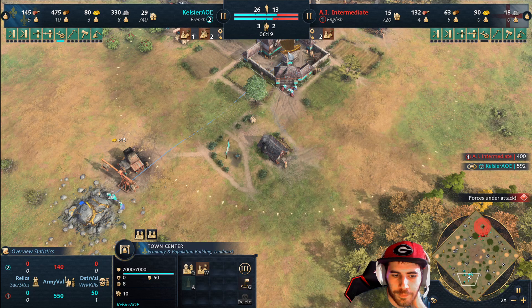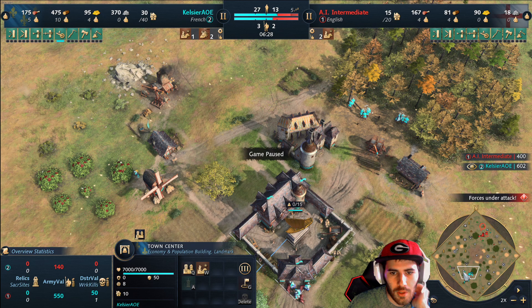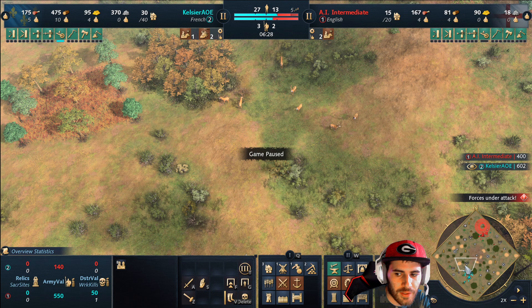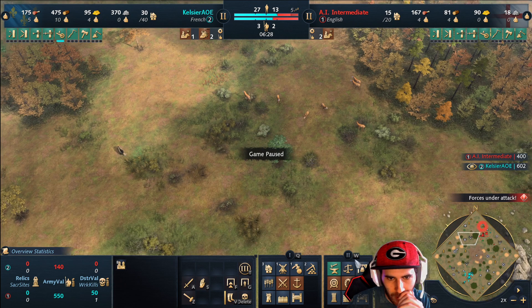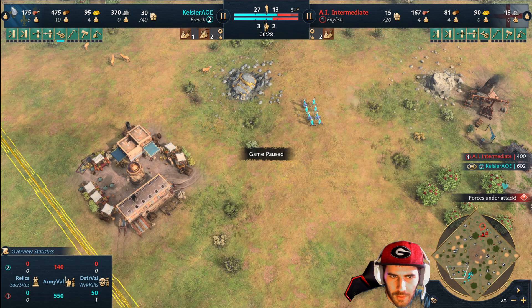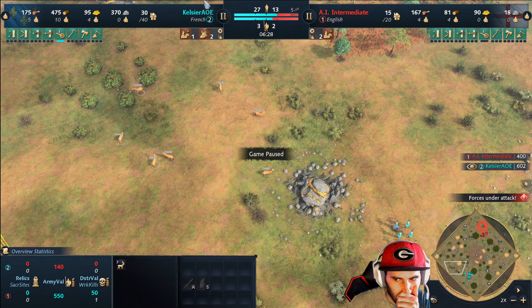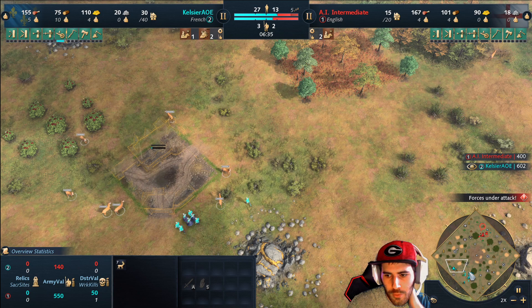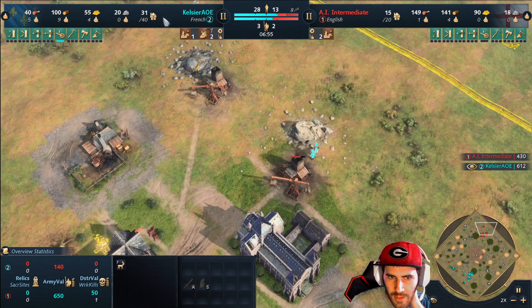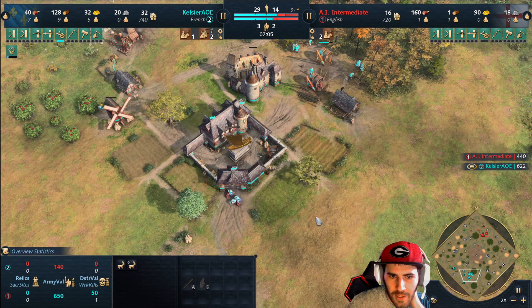As soon as we have 350 stone, we can go build the town center. When building your second town center, try to get multiple resources - if you can get a deer and a boar that's beautiful. On our side we're not so lucky, but I found a spot with deer, berries, and gold all in one spot. You definitely want to be getting deer or boar though - two packs of berries and a gold doesn't make it the best TC placement. Deer and boar have higher gather rates.